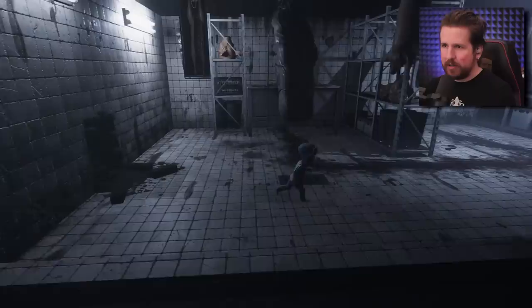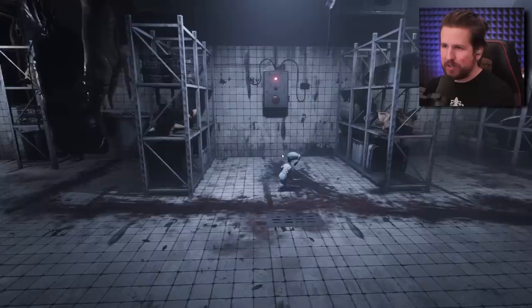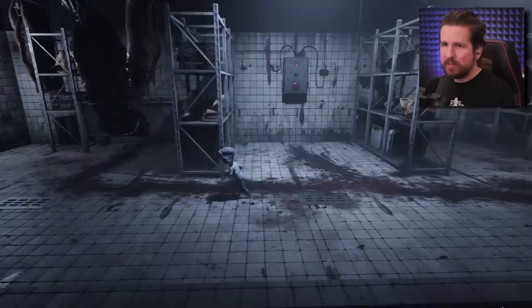Uh-oh. Now we're here. There's definitely baddies around here. Oh, there's a pig head. Press spacebar while holding an item to throw it. You must get it exactly on the button. I did it. Wait, it started but then it didn't keep going.